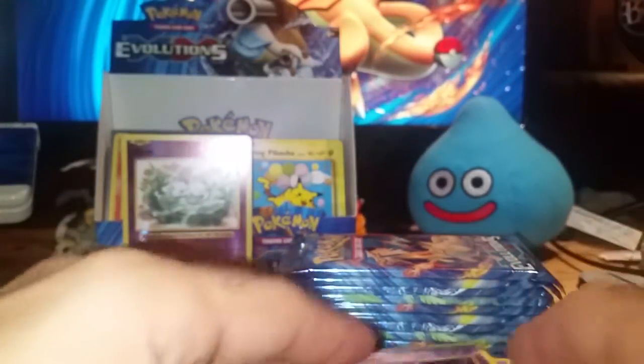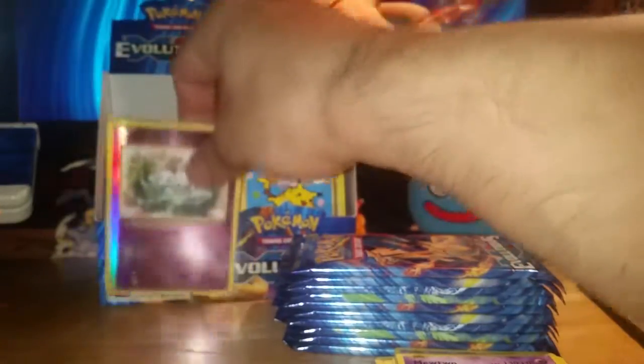Also a Spirit Link, Brock's Grit, and Haunter. Let's go ahead and sleeve up that Mew.